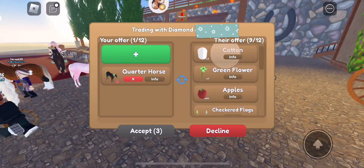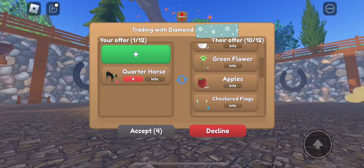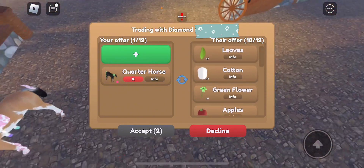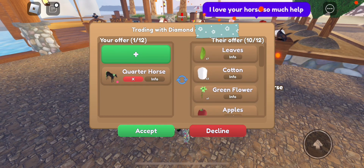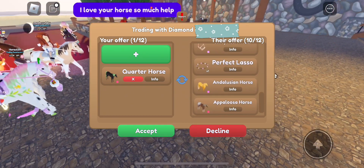Earlier this morning, I was in a public server trying to trade my pearly green quarter horse. She put the Appaloosa in first at the bottom and started adding a bunch of really common items like leaves, cotton, green flowers, and apples.